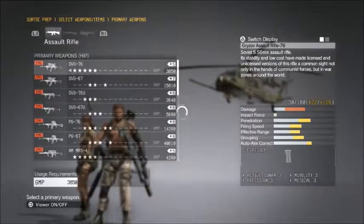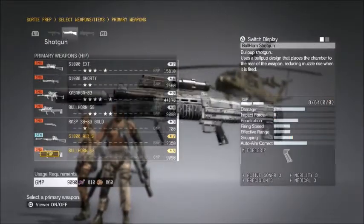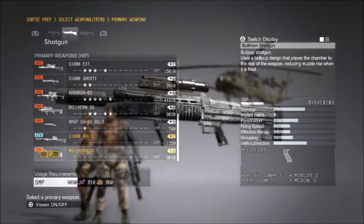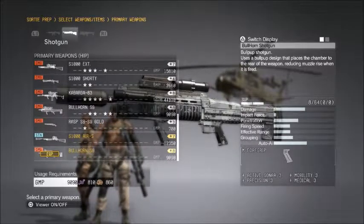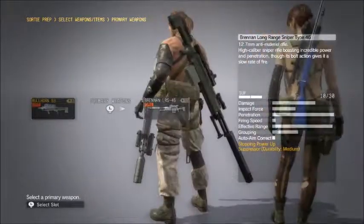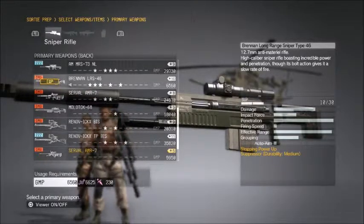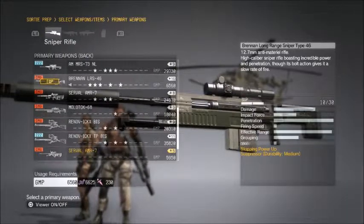The fully automatic bullhorn shotgun, which was about $55,000, is now down to 9,000 GMP. And the grade 10 Brennan, which was previously 144,000, is now only 6,560 GMP to deploy with.